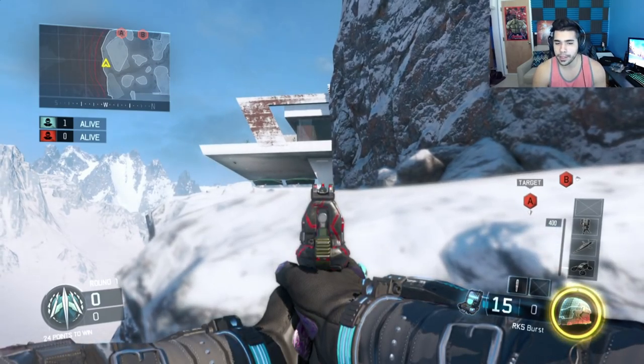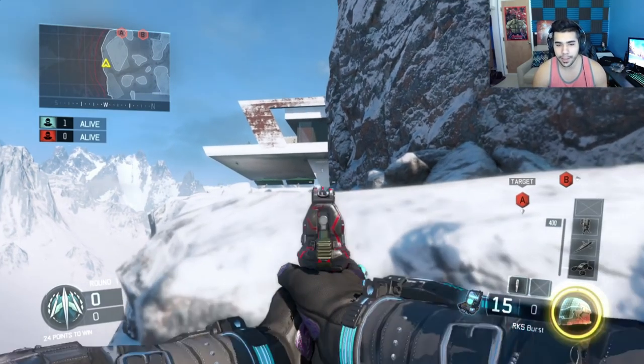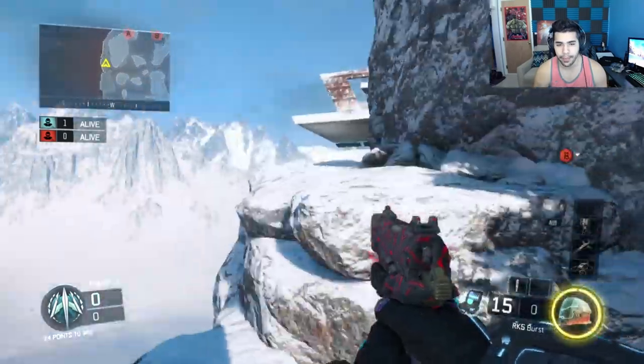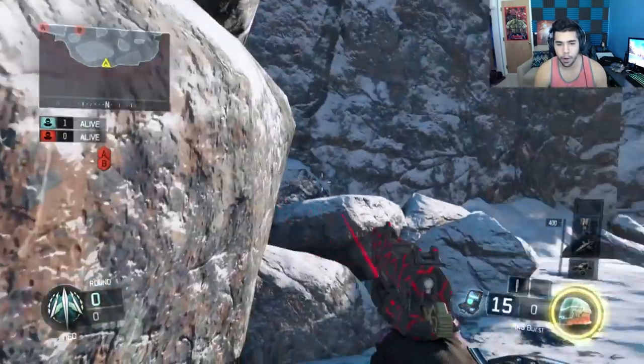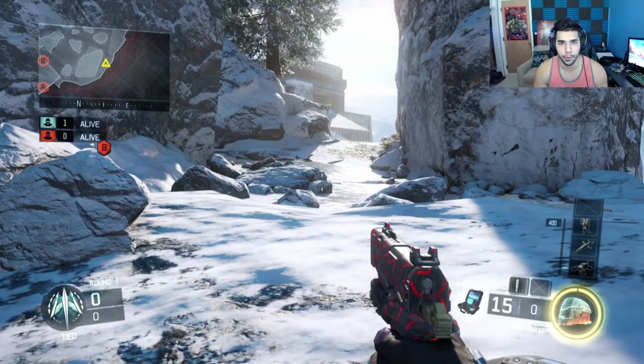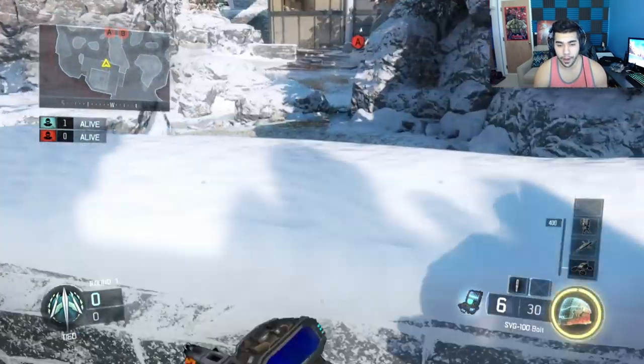Another cool thing is the outskirts rock — it's like a head glitch. You can literally do this, and someone isn't going to rush you every time, but it's a tip to keep noted. You can even lay down flat, and they will literally run right past you or walk right over you.